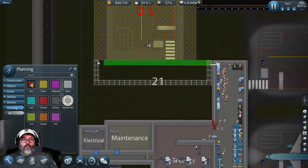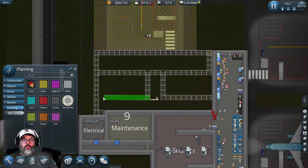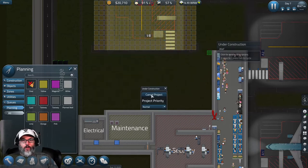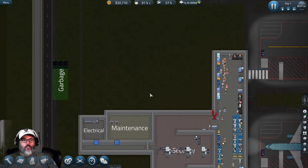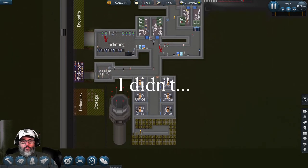So gate A would go there, and this would all come down to here. We'd build a wall there, a hallway here, and then we could put maybe a cafe with a bathroom and a kitchen with another bathroom - something like that. That's kind of what I'm thinking. Let me cancel those builds because I don't want to spend that money right now.